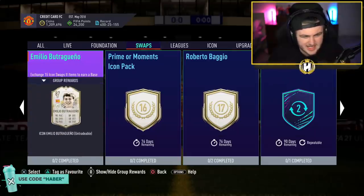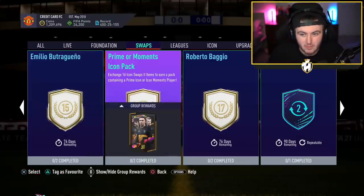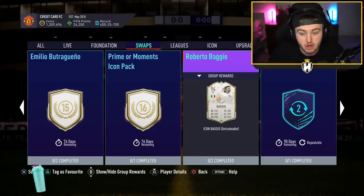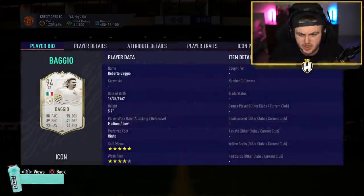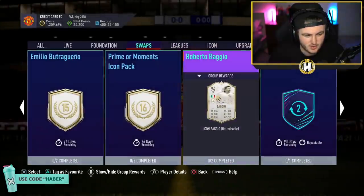That doesn't seem great value at all. 16 tokens for a prime or Moments icon pack. And then Baggio's Moments card for 17 tokens — which in game has 76 stamina, 79 shot power. It's not an ideal card.